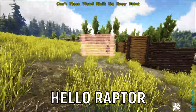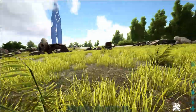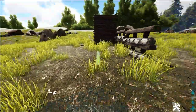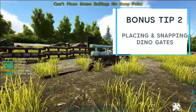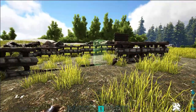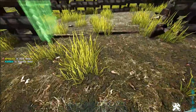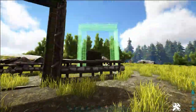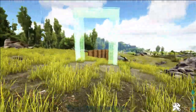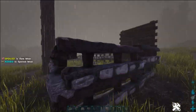The benefit of building your dino pin with fence foundations instead of fence supports is that you can snap things like gates to them. Once your fence foundations are built, you can add a big dinosaur gate and it will snap perfectly in line with the foundations rather than having to manually line it up with walls.